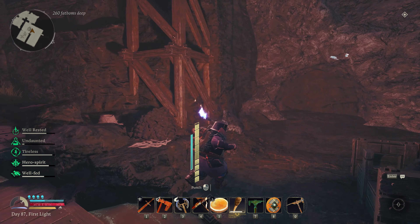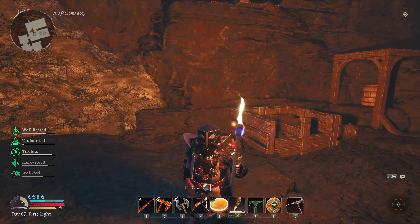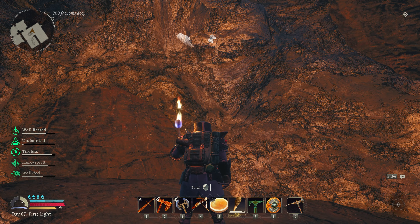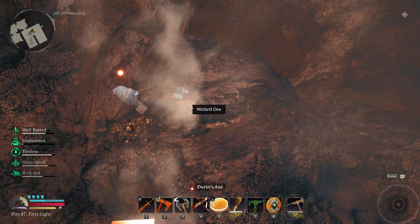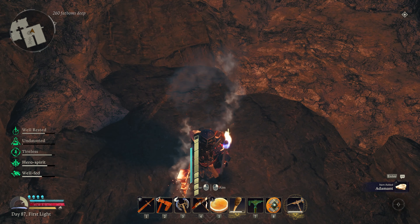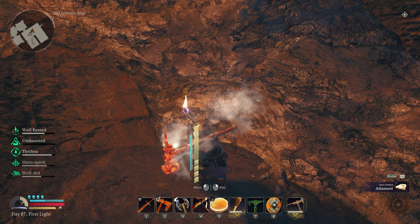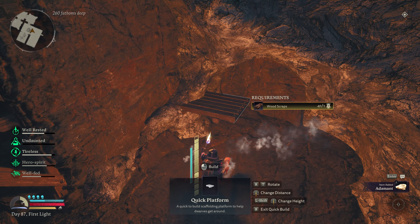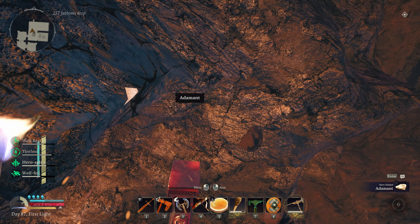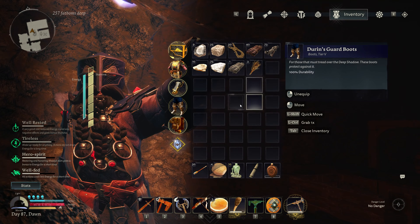Let's get over here. I see the way to go is that direction somewhere. I want to see if this is the mithril we're looking for - it is, indeed. There is the smallest little sliver of it there, and then I mined it and I don't think we got any actual ore. It's just enough to tease us here.